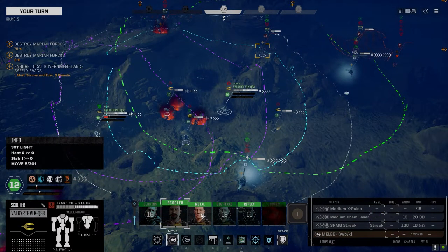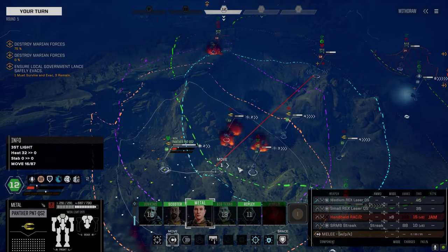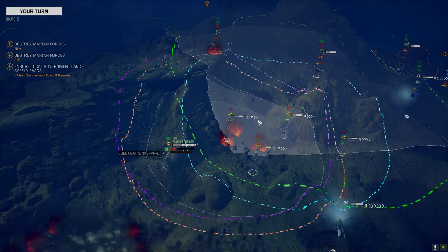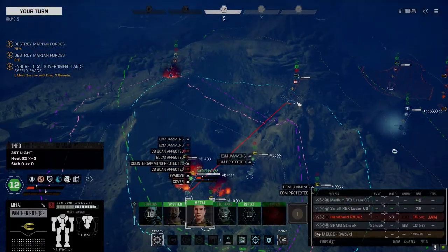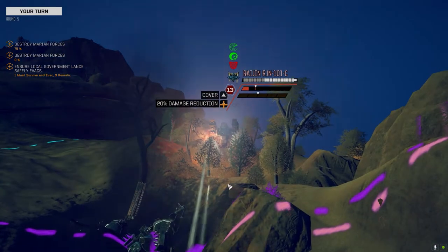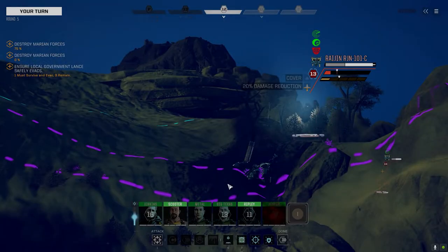We've got somebody else to fire yet — rack's jammed. We need to get closer. I'll just go with the streaks — we've got to drop heat, might as well drop recoil at the same time. Pretty good — fire the streaks. Okay, good.